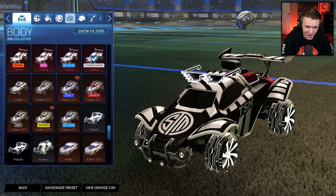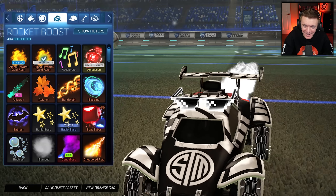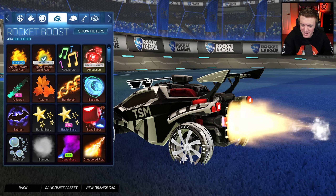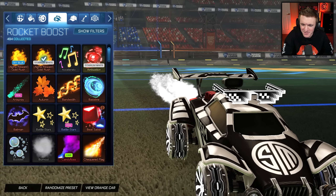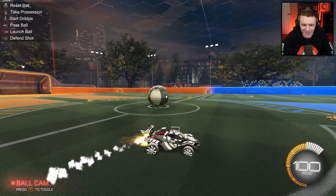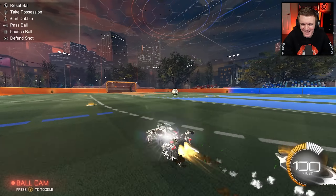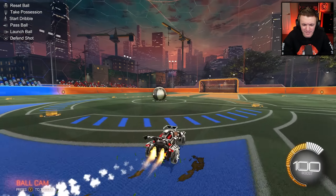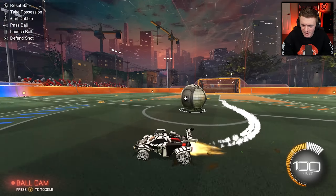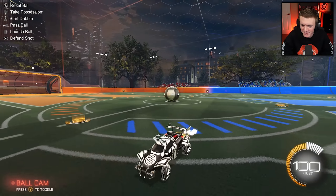The moment you've all been waiting for — Titanium White Alpha Boost. Wow, that's bright. It looks good with your setup. I don't like how the part that comes out of the car isn't white, but if you cover that — look at that. That looks so good with this preset. That would complete my setup to just make it the best setup in Rocket League history. I just love the particle effect that Alpha Boost has — the animation is so good.